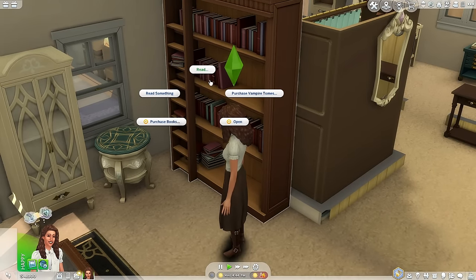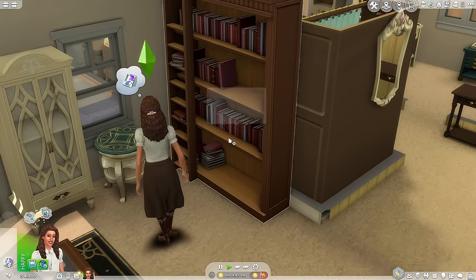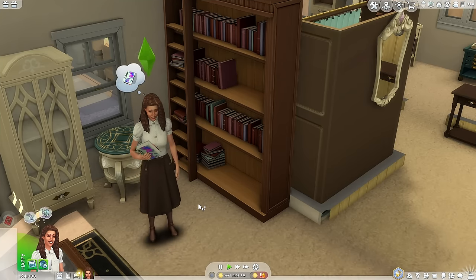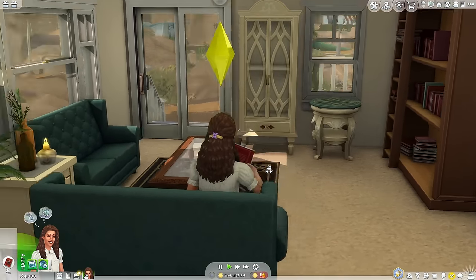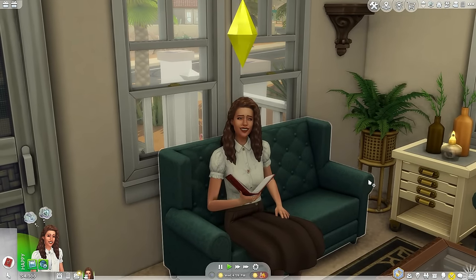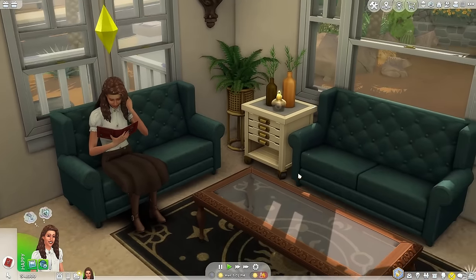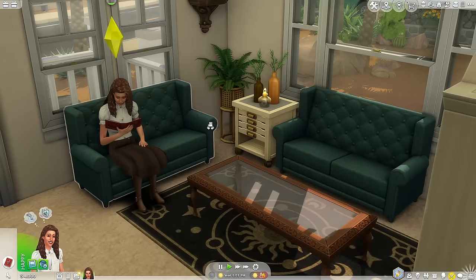Let's have Celeste start by reading one of the Geomology books. Geomology is a new skill — this is where we're going to learn how to cut jewelry and make better pieces. There are three volumes and I decided to get this so we could jumpstart on the skill. I am not going to do a full Create-a-Sim or Build and Buy review, but I will say that the Build and Buy items are cute. I'll probably go over it at the end of the video.